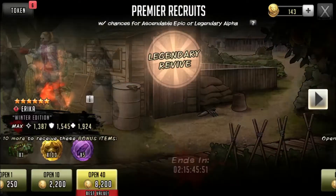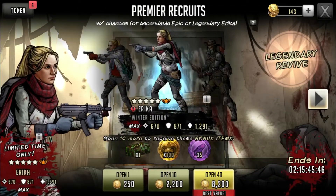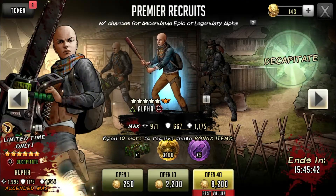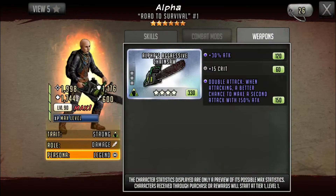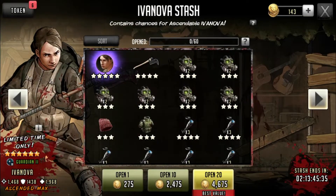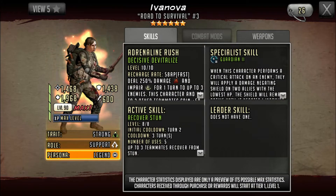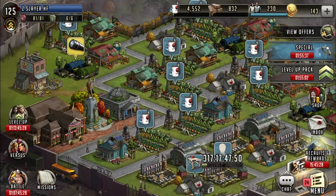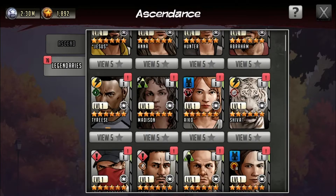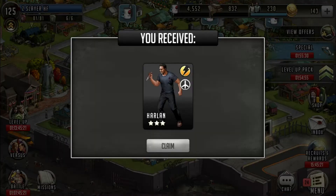Erica is back — if you want to pull for her, she's still one of the best ranged leads in the game for defense. Alpha is also back; her chainsaw and decapitate are pretty good and she's a full-on offensive character. Nova/Stash is back in the six-star version — not bad but not the best six-star out there. I've also been seeing a lot more Eugene leads now that people have ascended him — very good character.